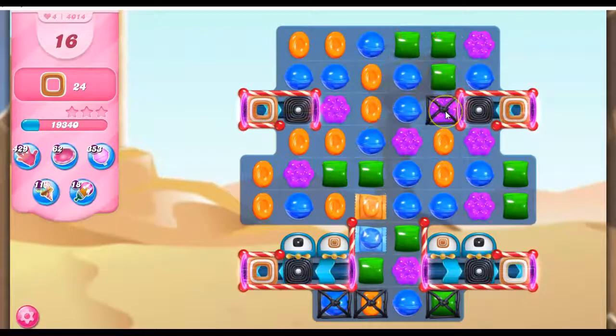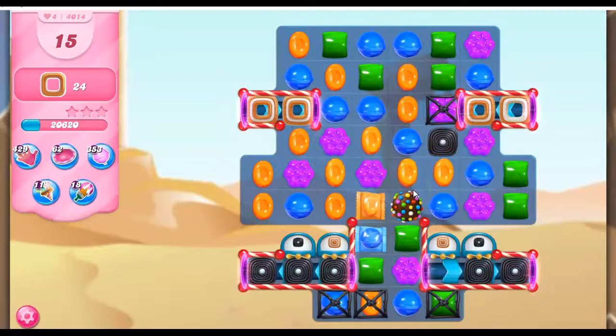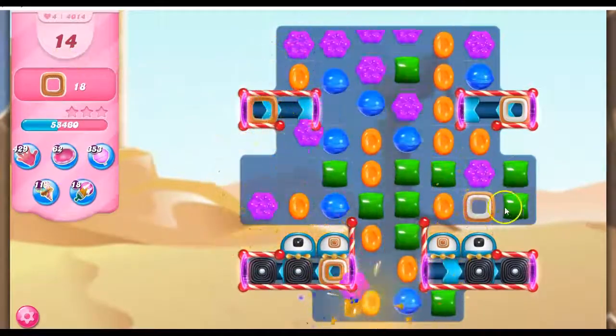Let's see if I can get more. This is looking good, although this looks also very tenuous here. There we go. So now I can go ahead and do this or this. This is going to help in lots of different ways — it's going to take out some licorice. We need to remove the licorice, and it's also going to hit and bring down some of the toffee so it's in a better position to be approached.